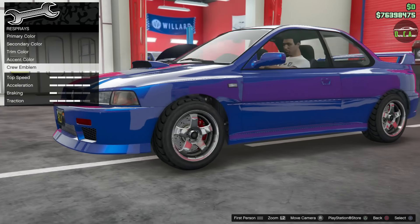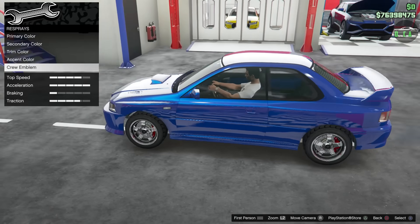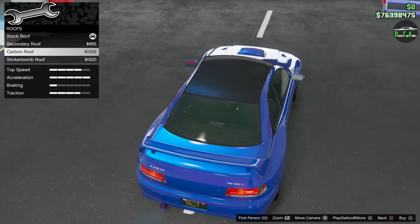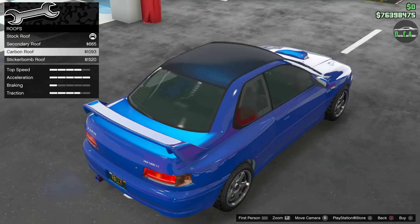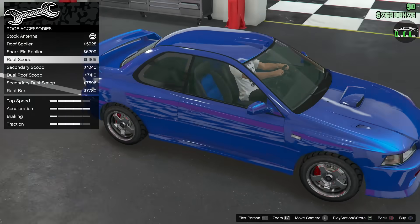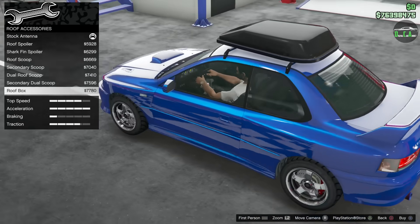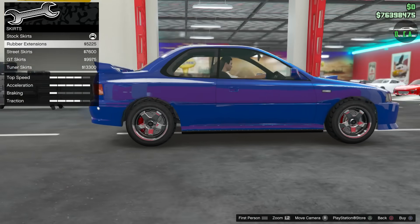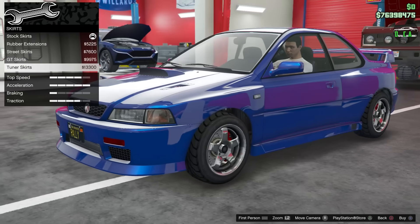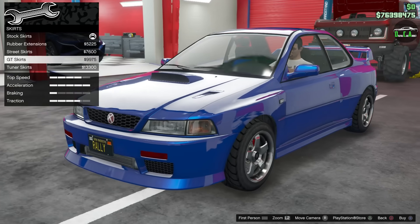This car — you cannot change the brake caliper colors, so keep that in mind. On the Sultan RS from Benny's you can change the brake caliper color, but not on this one. Roof options: secondary, carbon, and sticker bomb. This is one of those cars with a pearlescent transfer to the carbon, which is kind of annoying — wasn't going to put a carbon roof anyway. Roof accessories: roof spoiler, roof scoop if you're going for a full rally build, and the roof box. Side skirts: rubber extensions, street skirts, GT skirts. I'll go with the GT skirts — I want a little bit of an extension there.